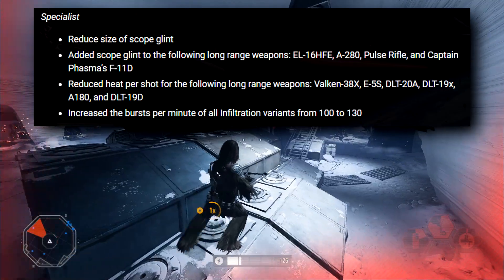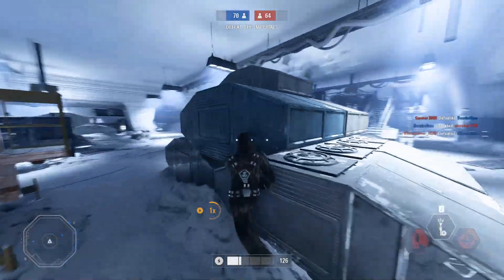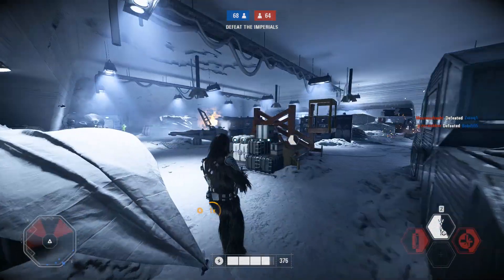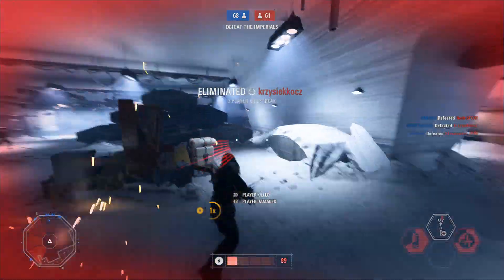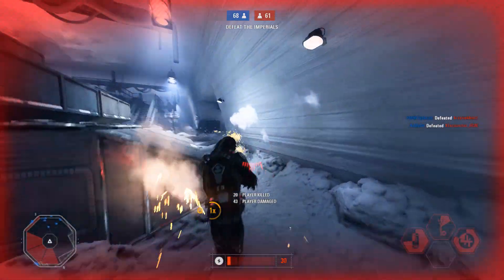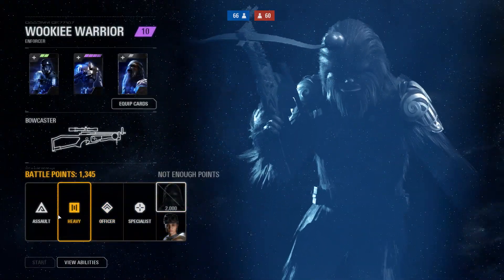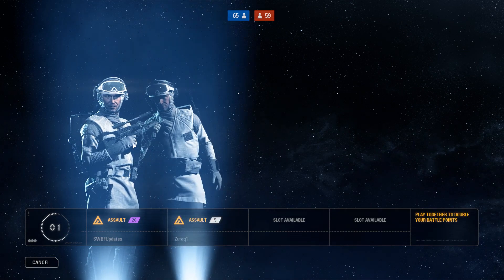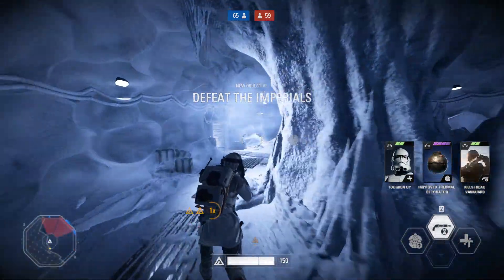For Specialists, they have reduced the size of the scope glint — at the beginning of Naboo it was crazy big. They've also added a scope glint to the following long-range weapons: EL-16 HFE, A280 Pulse Rifle, and Captain Phasma's F-11D, as well as reduced heat per shot for the Valken-38X, E-5S, DLT-19X, IQA-11, and DLT-19D. I think this makes more sniper rifles viable, because right now there's no reason not to use the NT-242. They also slightly buffed Infiltration to fire a little bit quicker, which is good because it's not very used right now.